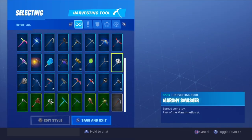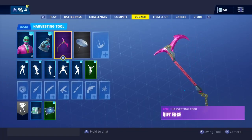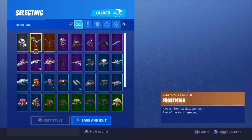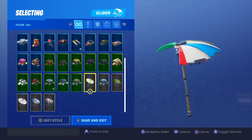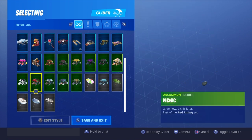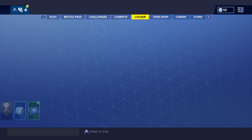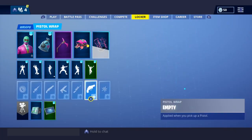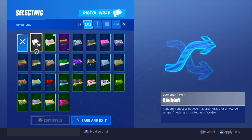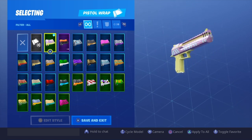A pretty good pickaxe to go along with this would have to be the Rift Edge — probably something pink. And for a good glider? Beach Umbrella — nice and pink too. A lot of pink skins recently, which I like. And the Hearts Contro, and the Pasto Print Wrap, which is actually pretty nice.